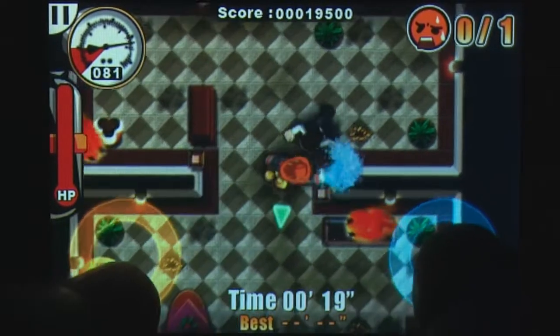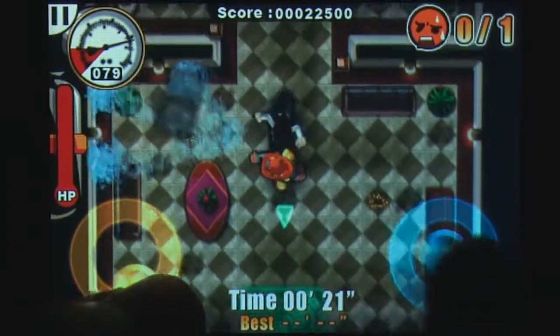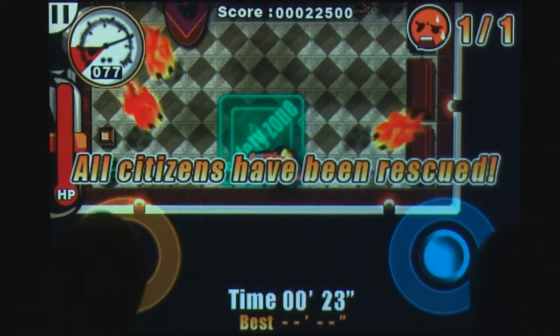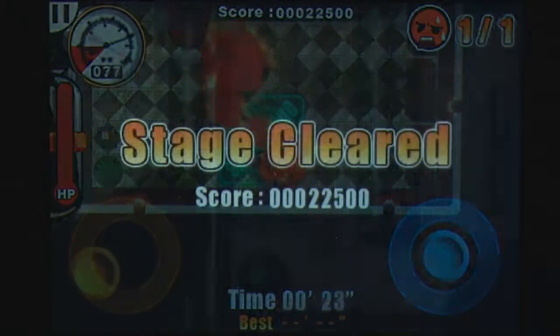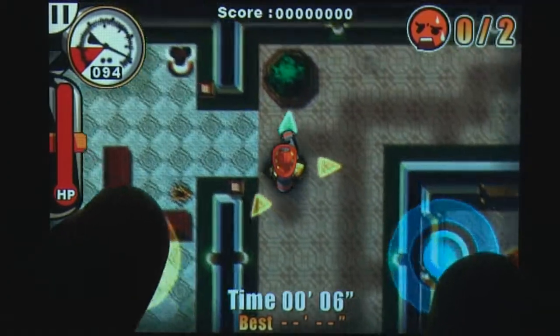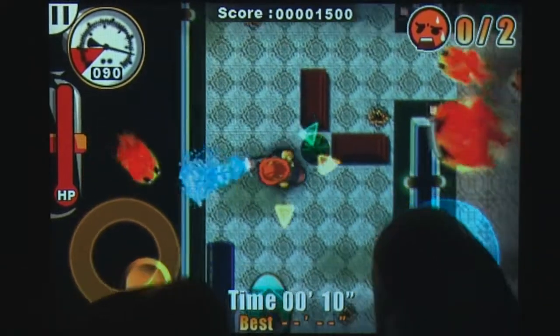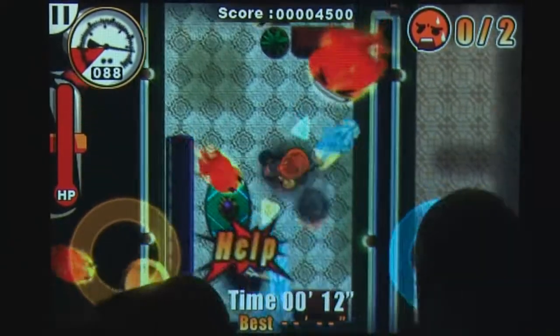Your goal is to complete each level as fast as possible for a greater high score. You control the firefighter by using two joysticks at the bottom of the screen, one for movement and one for your hose. As you progress through the level, you must use both sticks to effectively dodge and extinguish the flames and lead your survivor to the safe zone.